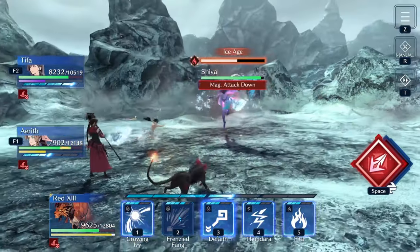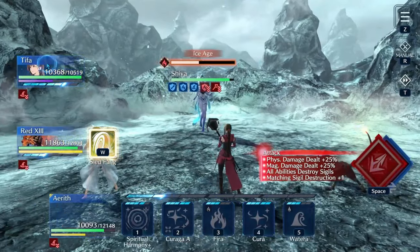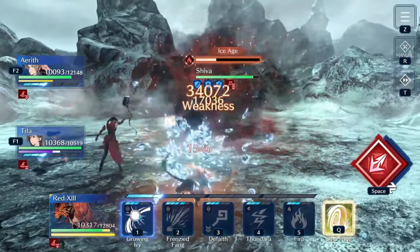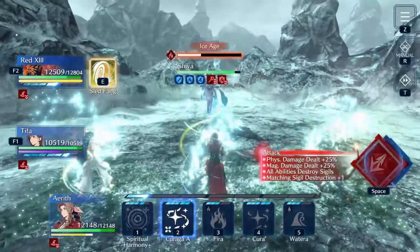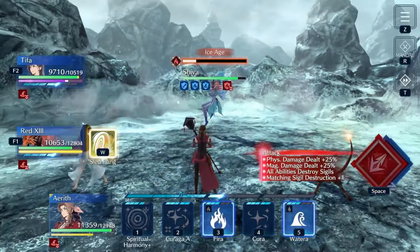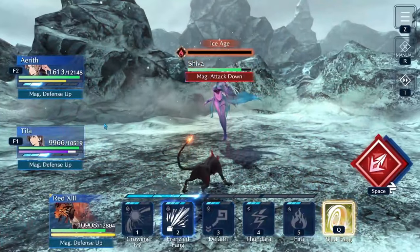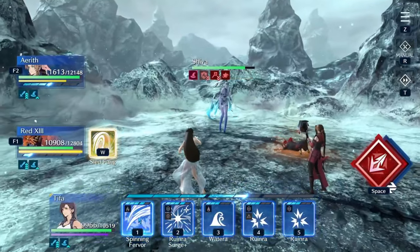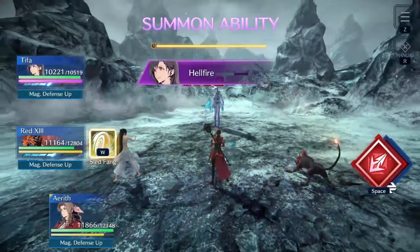When you see Icicle Impact come up over her bar, switch stance and hit your heal so you can stay in step with the damage, then make sure Tifa is hitting as often as possible. Switch to Aerith every time to hit Kuraga and immediately get back to doing what you want. If you're having trouble breaking the bar, you can throw Firas on Red and Aerith. If your team has more than 60-70% HP, it's fine to throw some Firas to help out — just make sure you don't do it so fast that Tifa doesn't get her summon gauge. We hit Hellfire, and you can see it does full damage: 141,000.